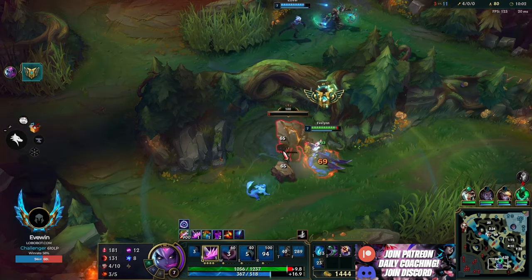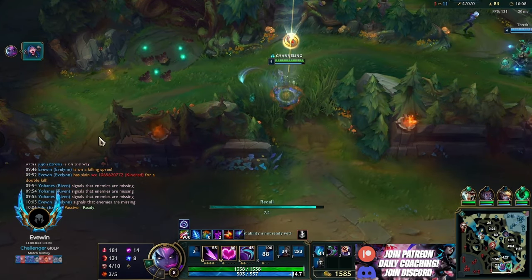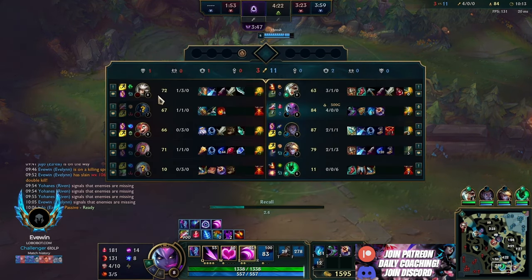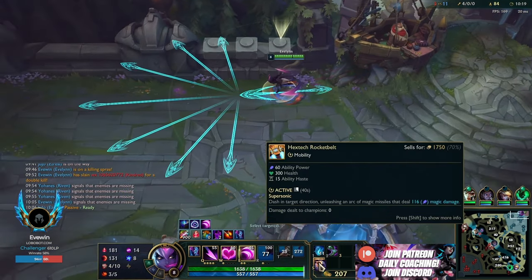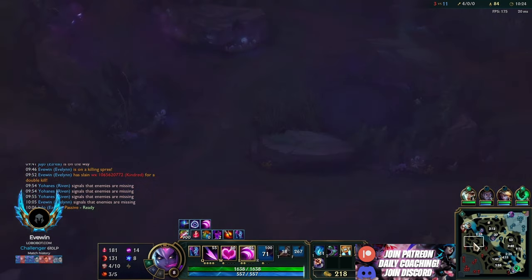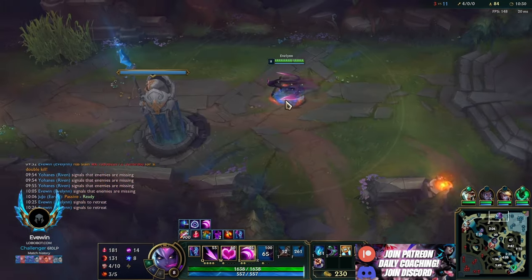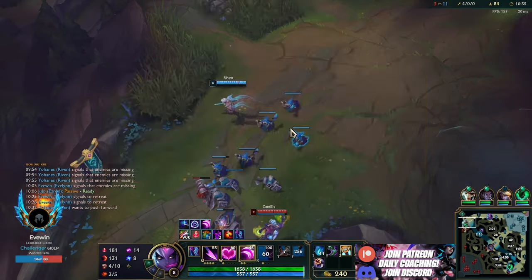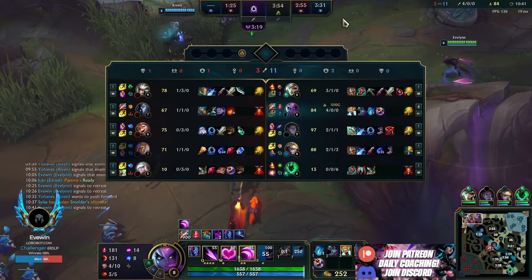Very well-played skirmish. Now we farm krugs and base, go topside to farm camps again, and spend our gold. We go for Hextech Protobelt here: one, it's a quick power spike to snowball the game faster; two, it's quite good versus their comp - four ranged champions, two with dashes, and two with dodgeable abilities like Seraphine E, Seraphine ult, and Janna Q. So I can Q, W them and then Protobelt to dodge to the side.